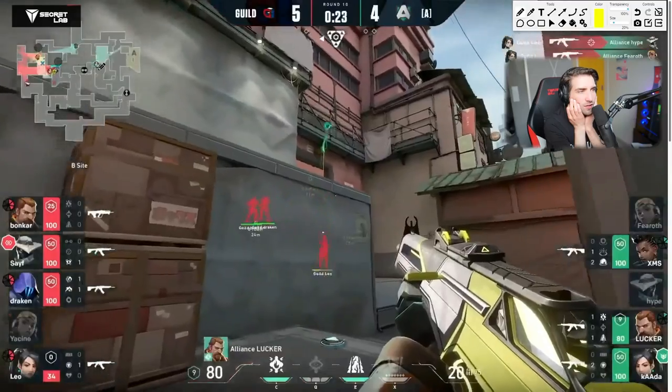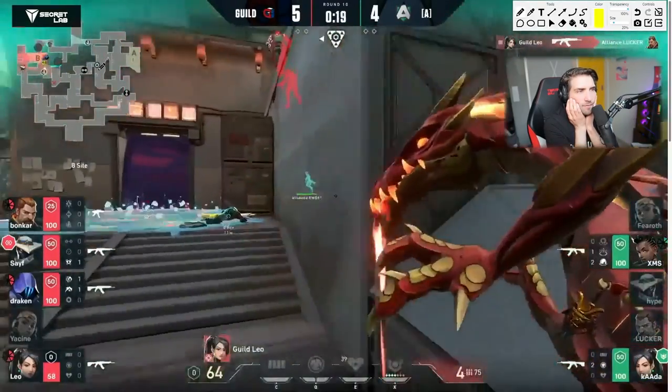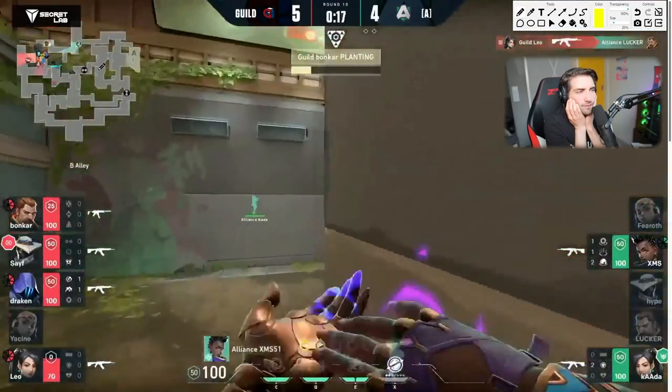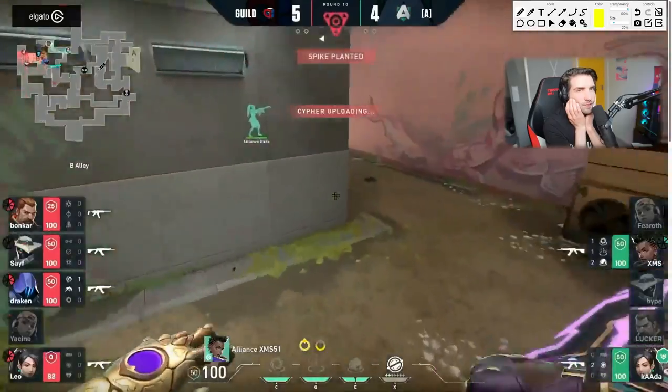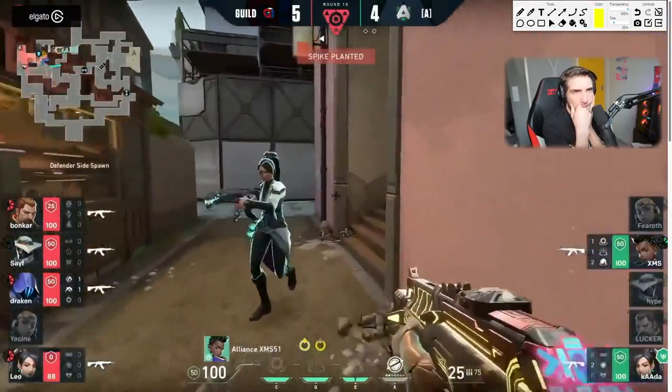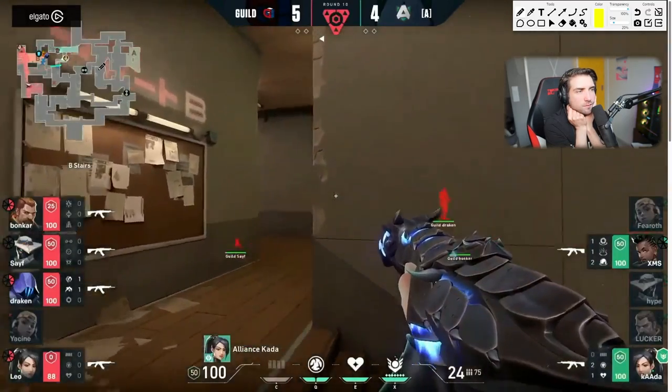Leo gets the hatchet but Leo gets the double kill — nice. Locker has a dirty angle, but Leo's better. 18 seconds, spike planted. Suddenly not looking likely — might be time to find a different approach.